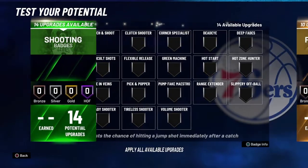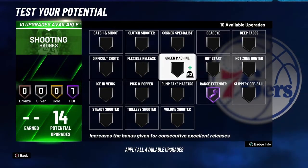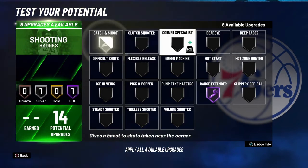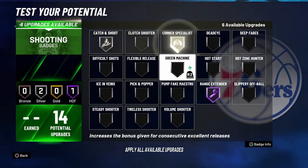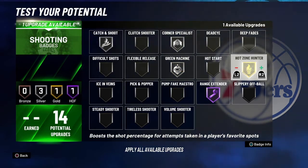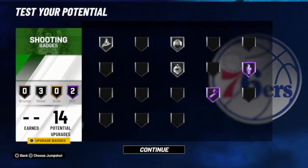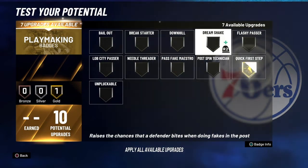For finishing I only have one - consistent finisher for your layup so you don't mistime it. For shooting: range extender hall of fame, catch and shoot silver, corner specialist - you're gonna be in the corner all the time - green machine, hot zone hunter.